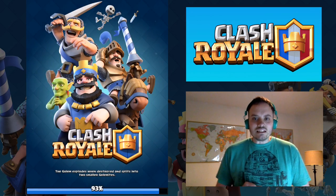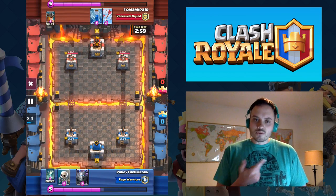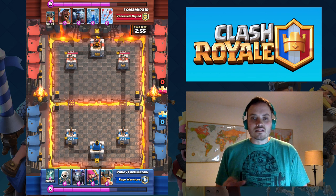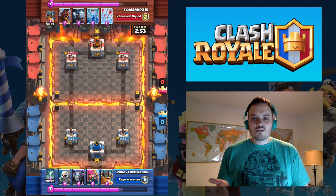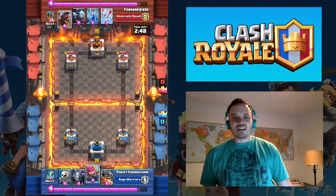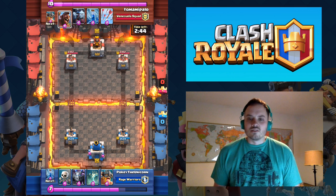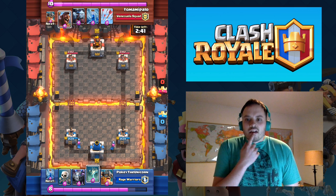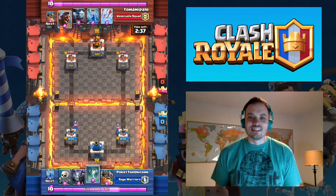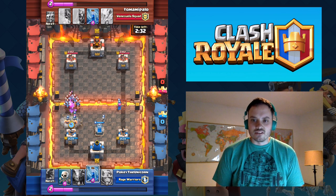That match wasn't too Elite Barb-heavy, but you get the point — we hold them towards the middle so both towers can shoot at him, slow him down, distract him. Now I'll show you a pretty good defensive video. I'm versus a level 8 but it's a challenge match so they rank differently. This guy does not get a single touch on my tower.